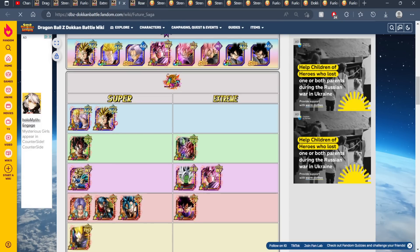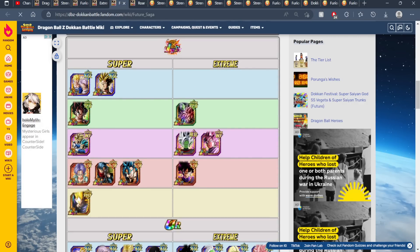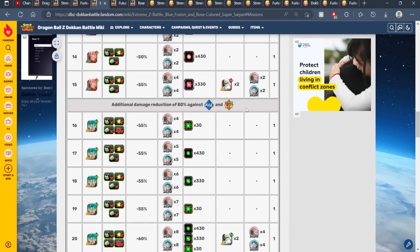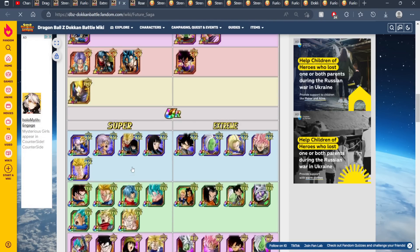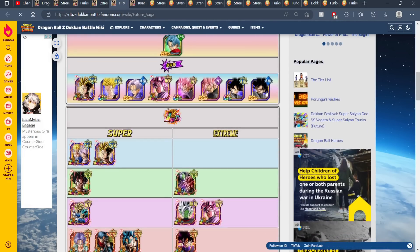In terms of AGL units when you're fighting STR Rose, the LR Future Trunks is completely free to play so I'd recommend using him. You could also use STR Rose because this EZA has 80% damage reduction against extreme STR, so there's nothing wrong with super STR. And of course STR Vegeto Blue is completely free to play, so you could also get away with rocking him. There are actually quite a few powerful options on this team, especially if you have Vegeta and Trunks as a lead, Future Gohan as leader, or even AGL Goku Black.